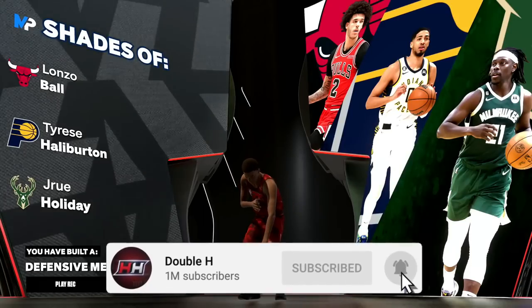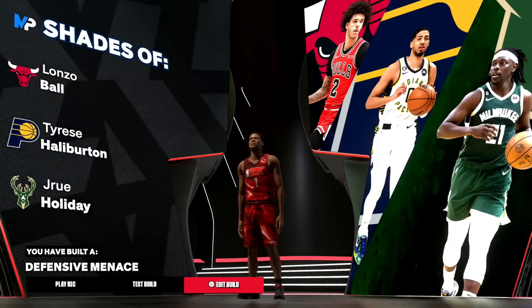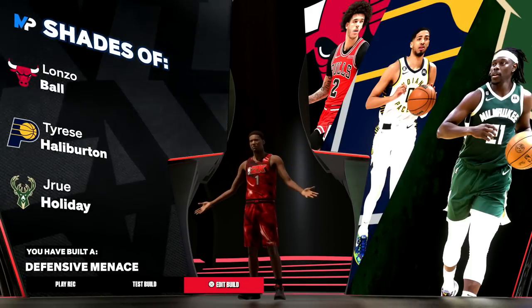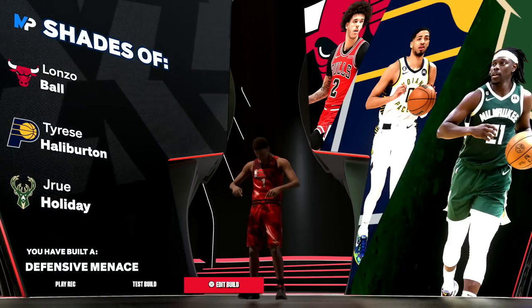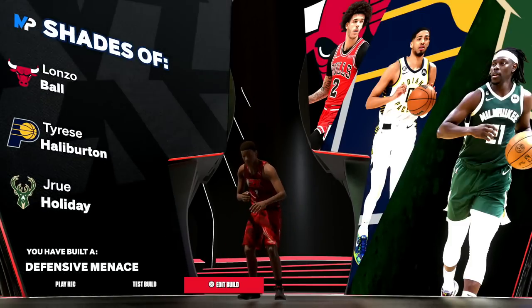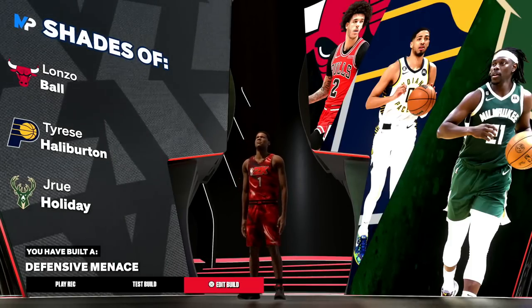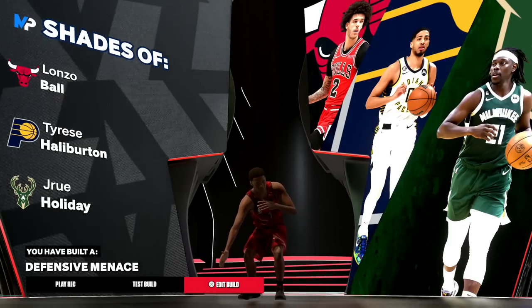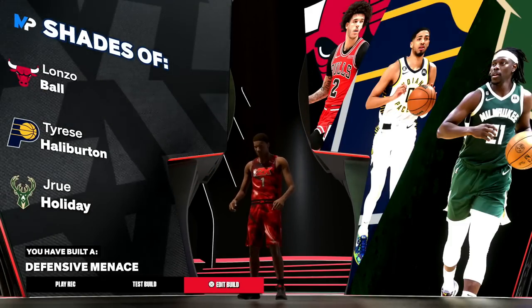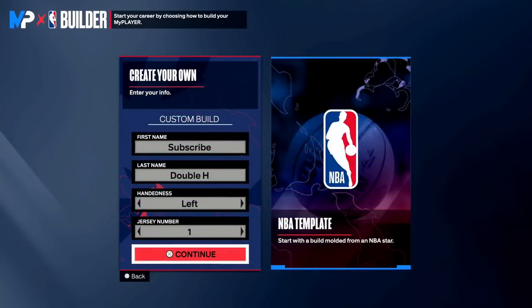This build comes out as a defensive menace compared to Lonzo Ball, Tyrese Haliburton, and Drew Holiday. This is personally my favorite build I saw in the builder and I think this is going to be my build for 2K24 with just some minor adjustments. For my play style, I don't really shoot mid-ranges, and I can hit driving layups. I'm not going up with a lot of layups — I'm going to be forcing the dunk meter and dunking the ball a lot. I'm already 6'8" with max wingspan, so I'll be out-rebounding most other guards.